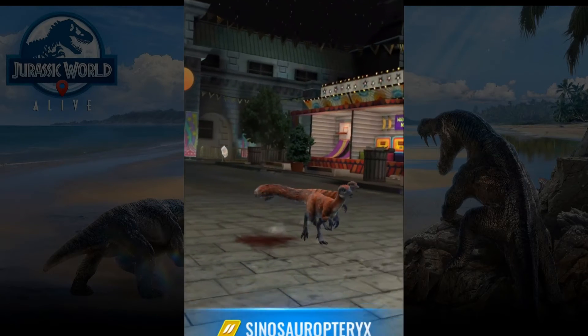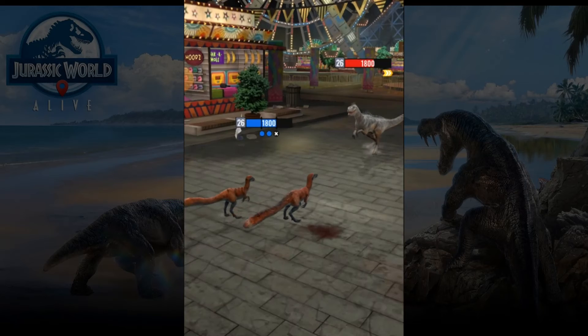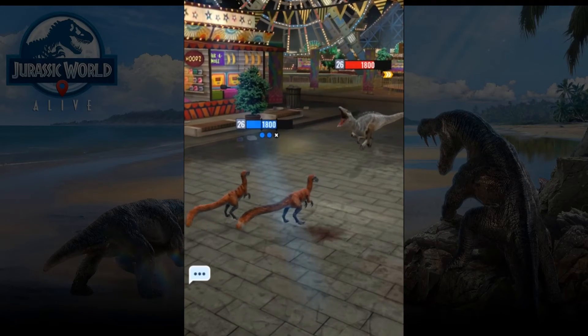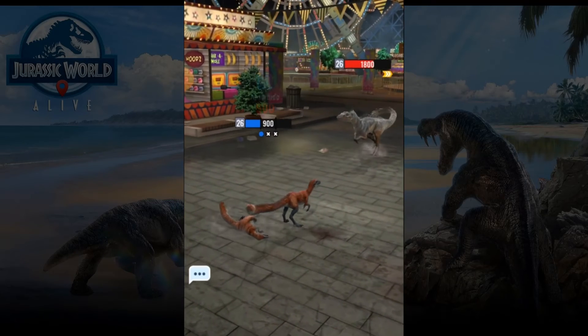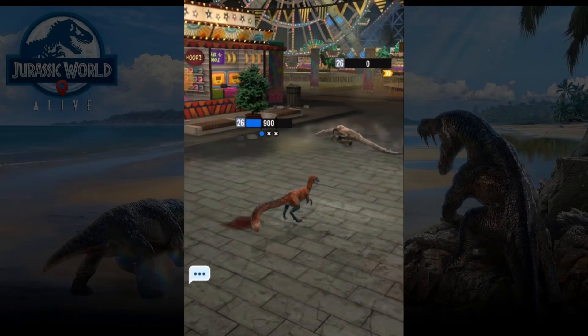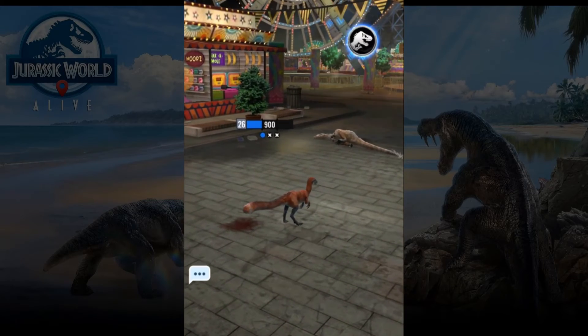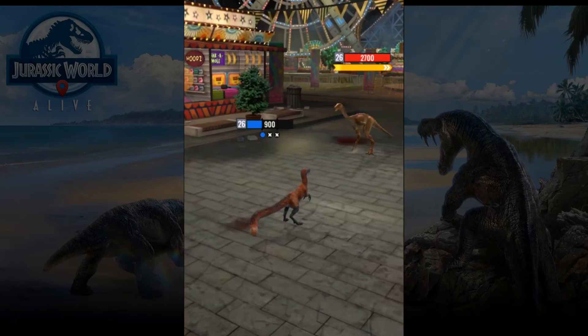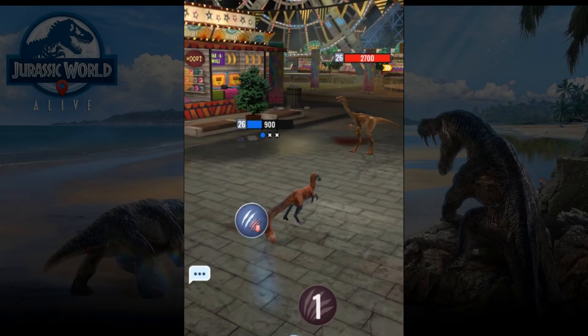We go back to these ones. We just need one big hit — let's see if we can kill it with one hit. Yes, perfect! So now we have the upper hand. And Gallimimus is probably faster — yes, it's faster.